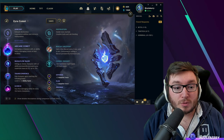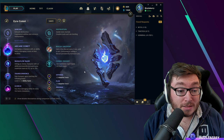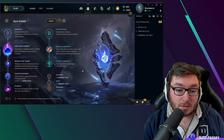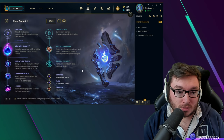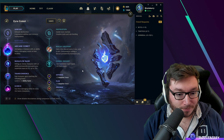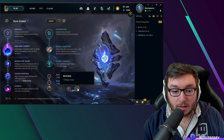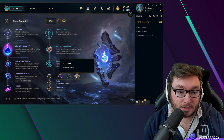For secondary runes, I'm going Inspiration with Biscuits and Cosmic Insight. Cosmic Insight interacts nicely with Luden's, but the main reason is the summoner spell haste — plus 18 is very good, especially for flash cooldown, since Zyra's mobility is pretty bad. For stat runes, double adaptive and armor. Play around with armor versus magic resist depending on your bot lane matchup. You can take the eight ability haste stat rune if you wish, but I prefer the extra raw damage in the laning phase to out-poke the enemy.